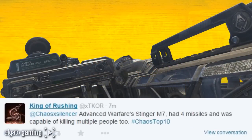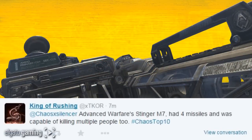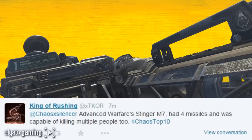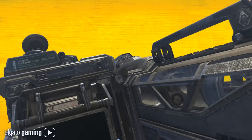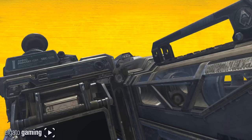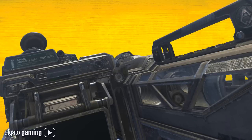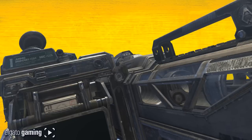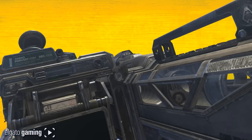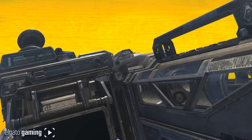Number 10, from King of Rushing: Advanced Warfare's Stinger M7. It had four missiles and was capable of killing multiple people. You're going to see a couple of Advanced Warfare launchers on here — they definitely brought it when it came to launchers. Having four missiles makes this thing very versatile; it's not a one-shot where you're just running around and can't use it again until you die.